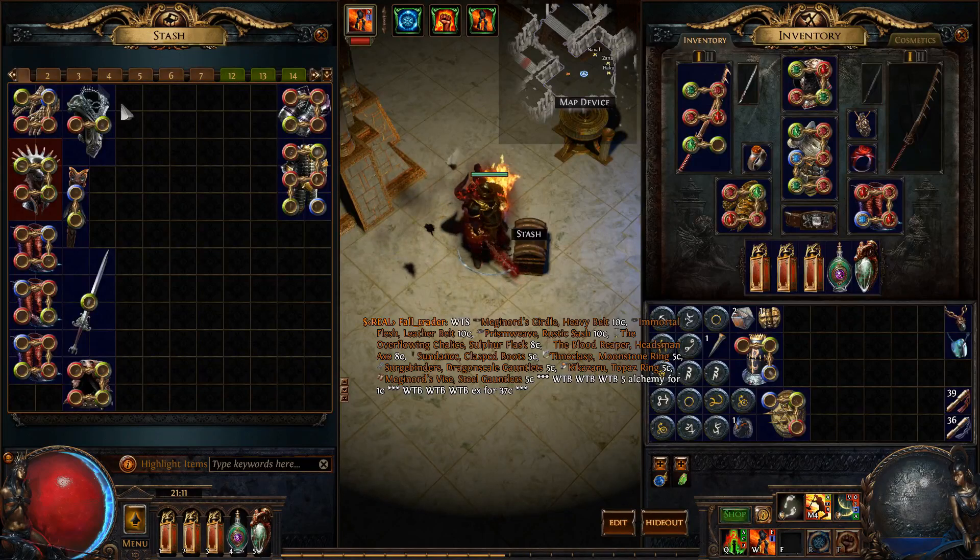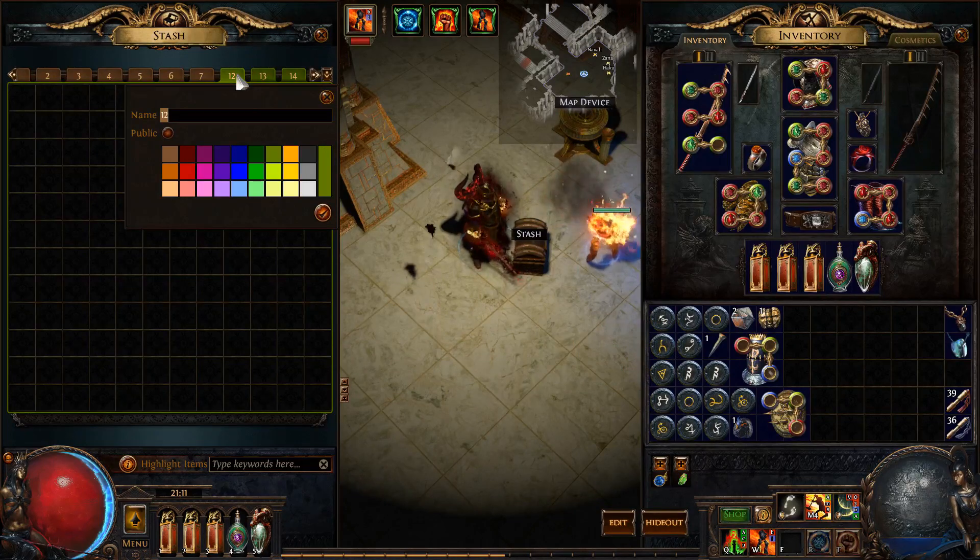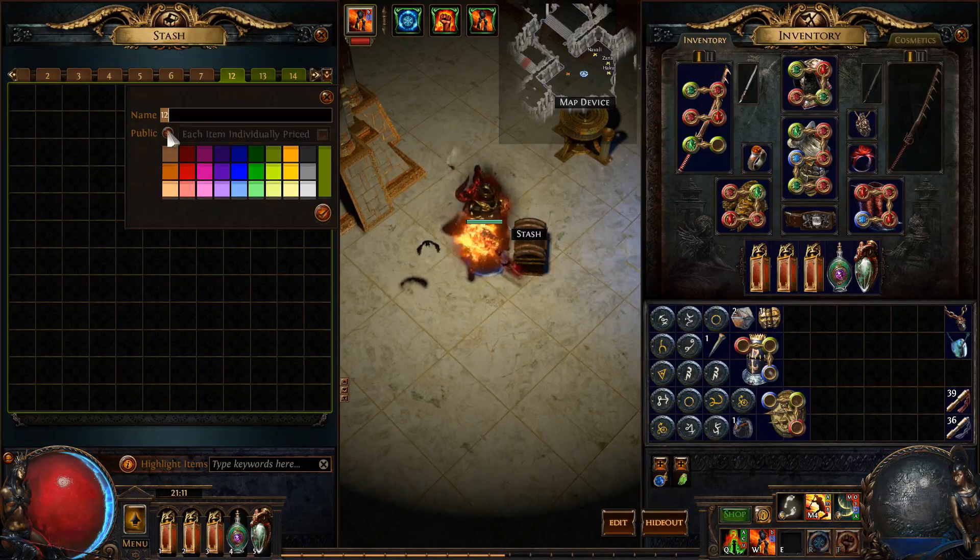Once you've got your stash tab — in this case I've got a stash tab right here — you right-click on it. There used to be a thread you had to post on the PoE forums, but now you don't even need to do that. You just click 'Public'.